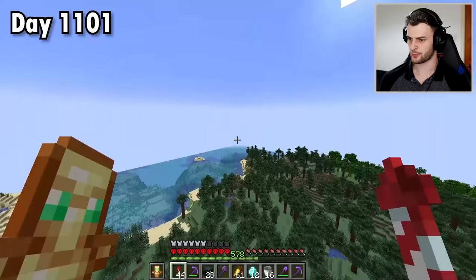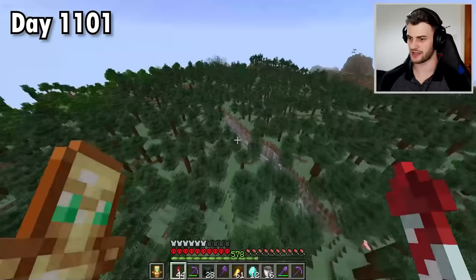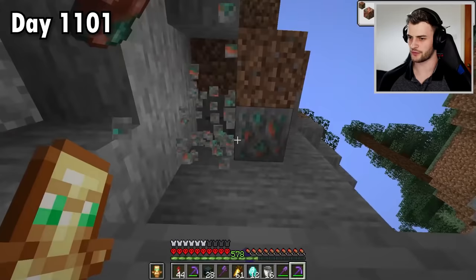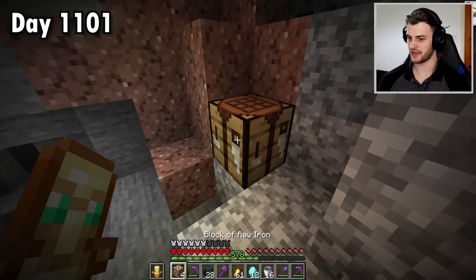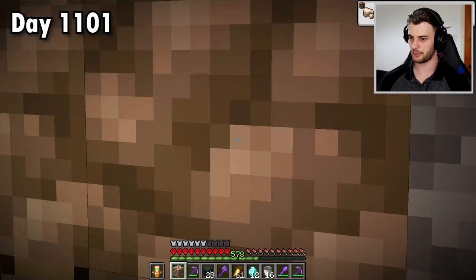I'm pretty sure we're in new chunks now, so maybe in this ravine we could get some... yes, look at that. In this ravine, we could get copper. I think it is also possible to get copper from drowned, and that's like the only way to make a copper farm. But this is a great opportunity to get some new items. Look at this - raw iron as well. If we do that, we get the block of raw iron, or the bean block. Just a cool new block that is in the game.